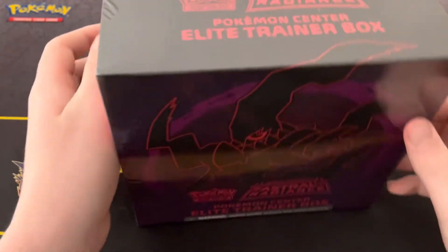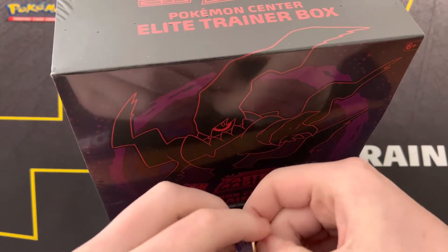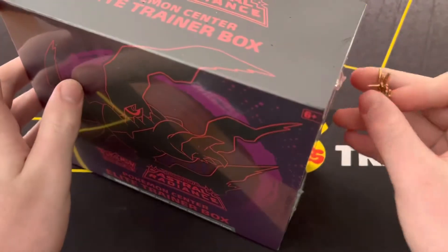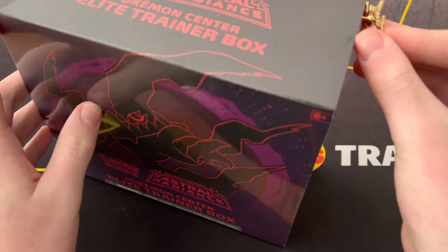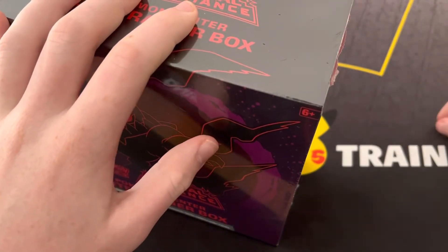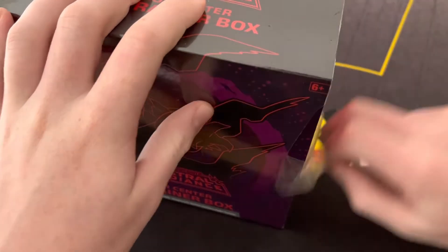Let's get into this. It's a cool looking box. Darkrai looks amazing on it. It's funny though, because Darkrai is not even really the mascot of this set — it's not even like a big chase Darkrai card to pull. But the ETVs look super cool.